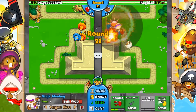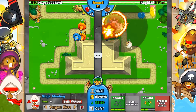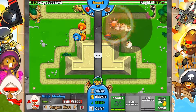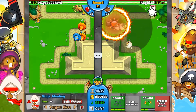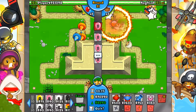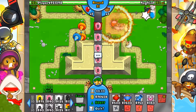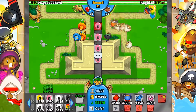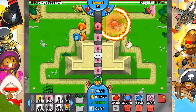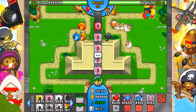He's already got a sun god in the top left corner. I'm a tiny bit worried — if he's got balloon chippers, ninjas, or even an arctic wind to slow down ZOMGs, I'm going to be in big trouble because his temples will be a lot more powerful than mine. I don't have any wizards, glue gunners, or missiles to put into them. So if he has a way to slow down ZOMGs — which is my main benefit — then I'm going to be in big trouble.